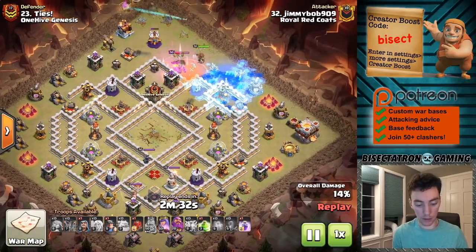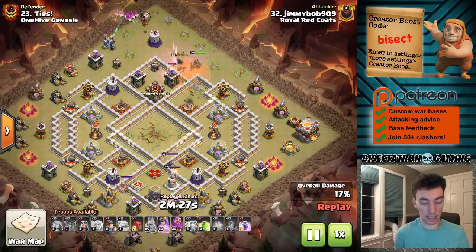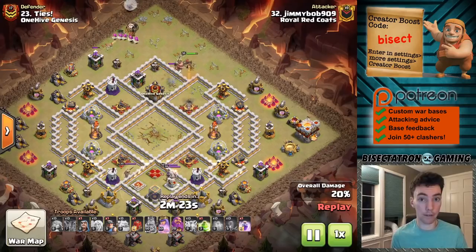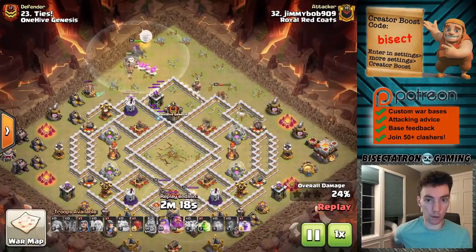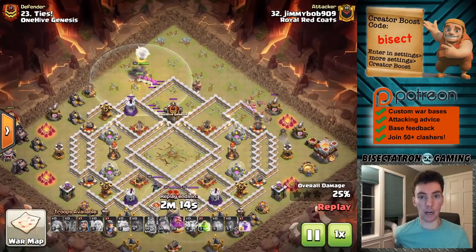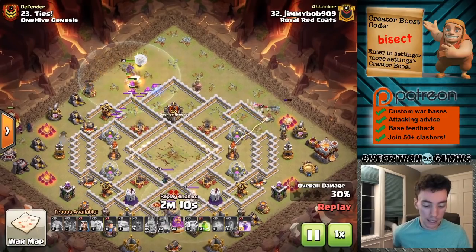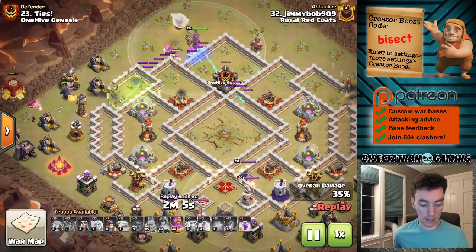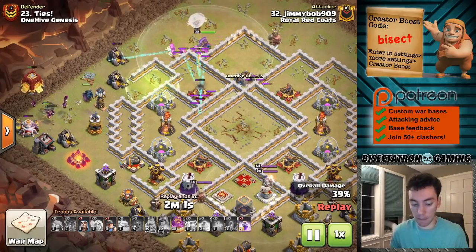The heroes are being used to take out the Clan Castle troops. The Queen doesn't even necessarily have to go into the base and follow the Super Archers, which makes it really different from a lot of attacks we've seen — Pekka Smash, Yeti Bowler, Super Witch. In a lot of those attacks you need the Queen to go in and help deal damage. Not the case for this. The Queen dies over on the right side of the base, and then the Siege Barracks is used. Super Archers just make their way through.